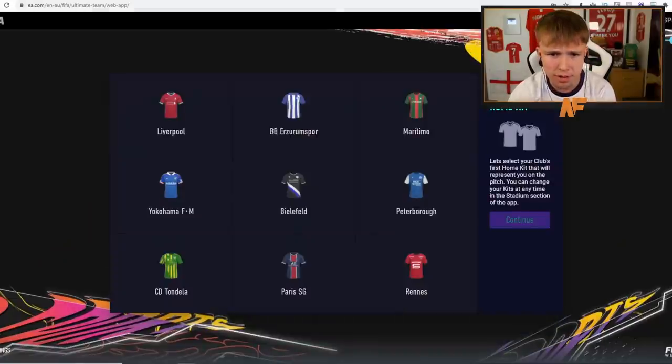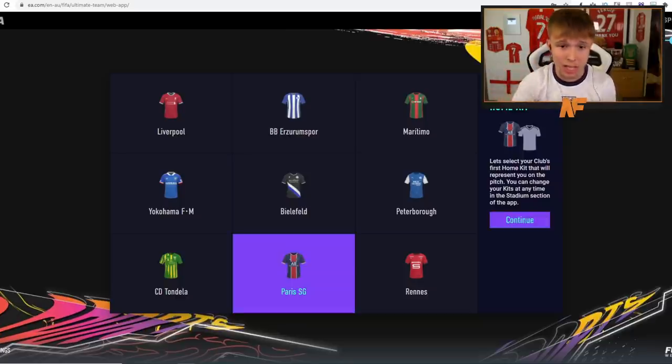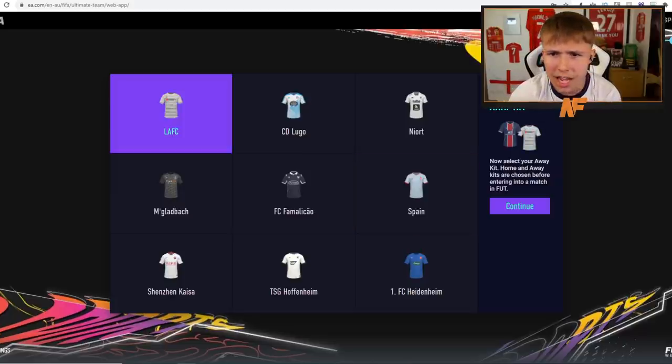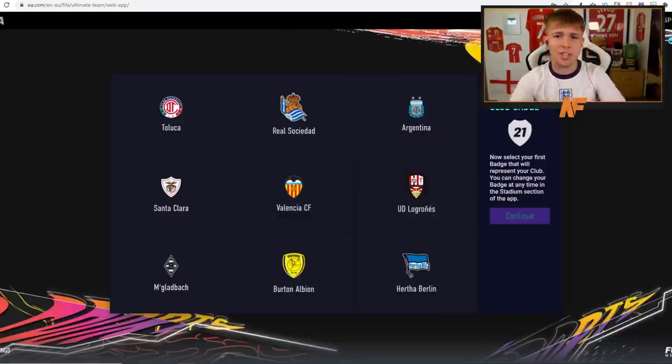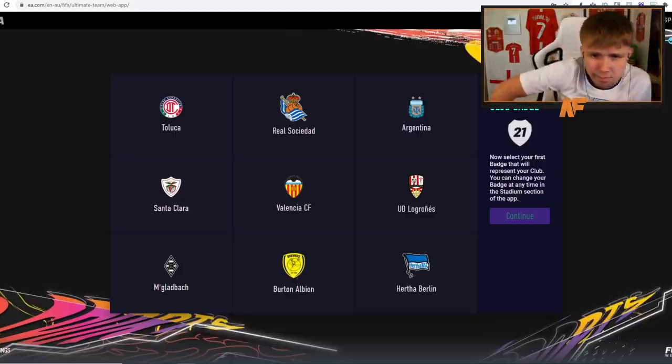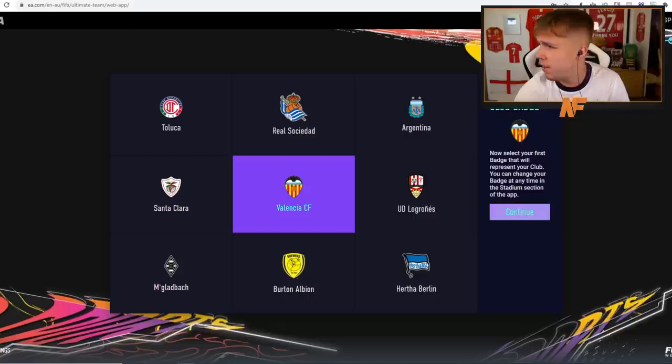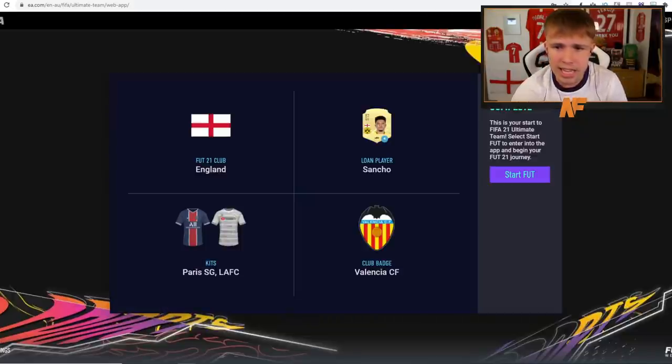Continuing on to kits — I'm going to go with the PSG kit, I actually really like it, very nice. For our away kit, we could go with Spain — actually LAFC, that's got YouTube TV on it, so we'll select that as our away kit. For the badge, we're going Valencia — retro Gary Neville days — so we'll select that and start our FIFA Ultimate Team.